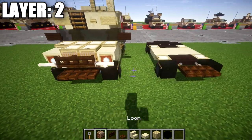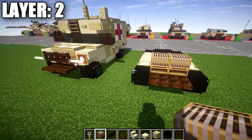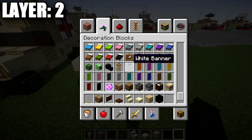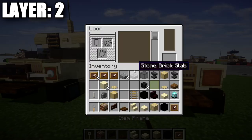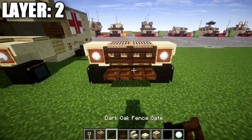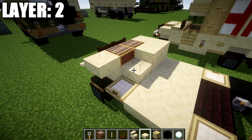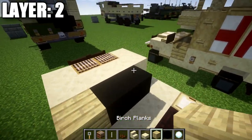For layer two, place down a row of two looms on top of these two levers. Then place down smooth sandstone stairs to both sides, and coming off those smooth sandstone stairs place down an item frame. Place snowballs in those item frames. On top of the dark oak wood trapdoors, place down two dark oak wood fence gates across, then an end rod to both sides. Place a row of four smooth sandstone full blocks across, followed by a row of two black concrete in the middle, and a birch wood plank to both sides.